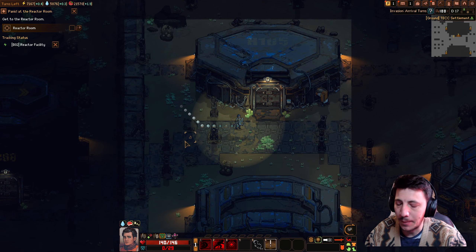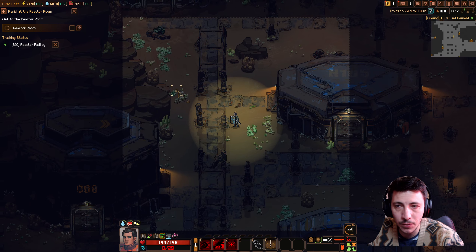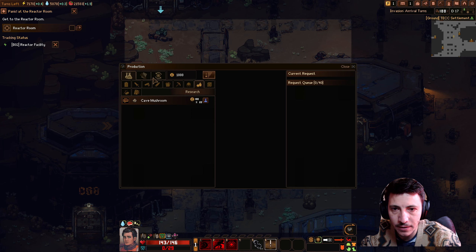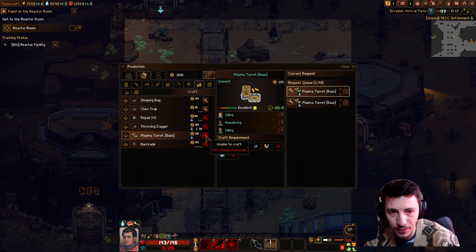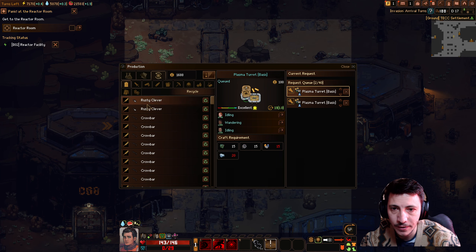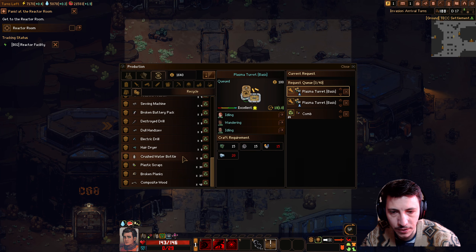Hey folks, welcome back. I'm Rough Pebble and I'm playing some more Subterrain: Mines of Titan, picking up where I left off in the prior episode. We're going to go defend this reactor room. I've been told we'll need plasma turrets by one of the engineers in the camp, so I'm going to grab some of those. We'll need some plastic and some refined iron — let's get that set up.